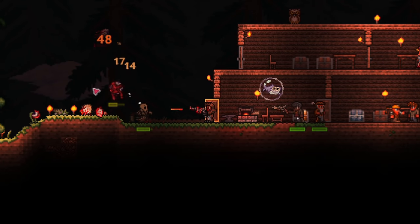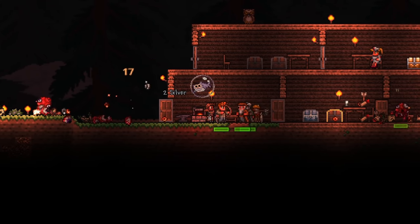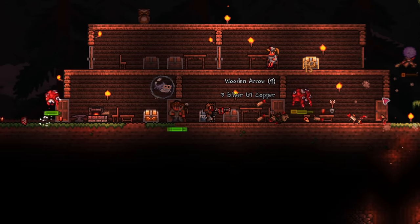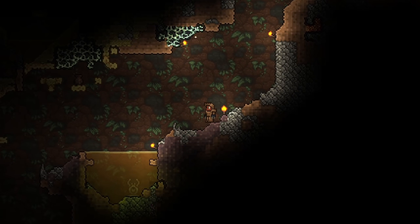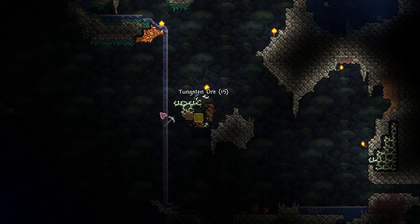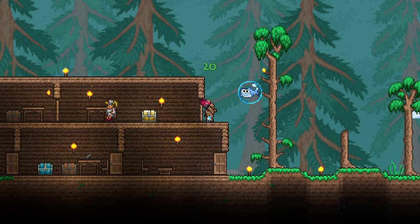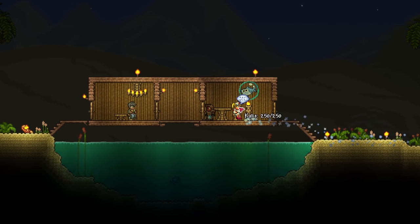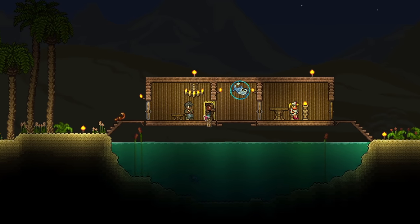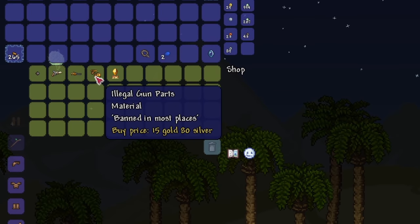Unfortunately, there aren't many gun choices this early. The next upgrade would be the mini shark, sold by the arms dealer, but at a base cost of 35 gold, it's difficult to get really early. You can consider spending 5 gold on the flintlock pistol to tide you over, but I honestly think that the musket is good enough. While you're saving up money, explore the world and make better armor. We have to start going against bosses real soon, so upgrades will help. Also get your health up to 400 using life crystals. A good tip for cheaper prices is to put the arms dealer in a house in the desert, along with the nurse as a roommate. They are pretty kinky with each other, so the arms dealer will reduce prices just for you.